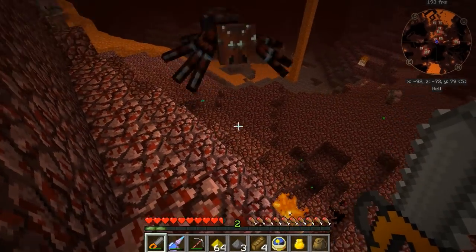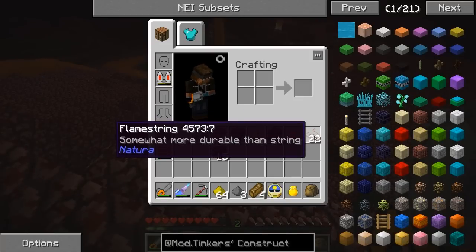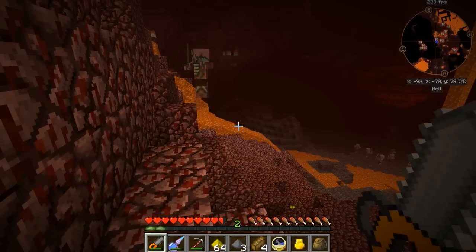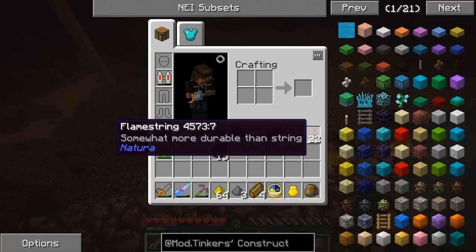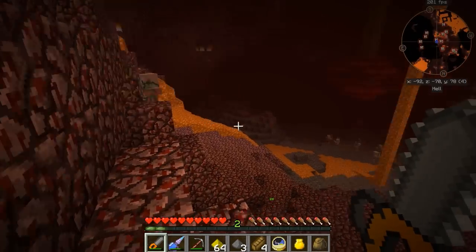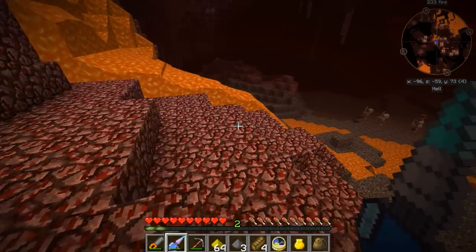Also guys, in the nether, if you find these heat scar spiders it wouldn't be a bad idea to kill some. They drop, sometimes, flame string, which is somewhat more durable than string. We can actually use this with Tinker's Construct. I've also gone ahead and found about 15 pieces of cobalt ore and 20 ardite ore. So I'm going to go ahead now, head back to base, and I'll see you guys back there in just a second.